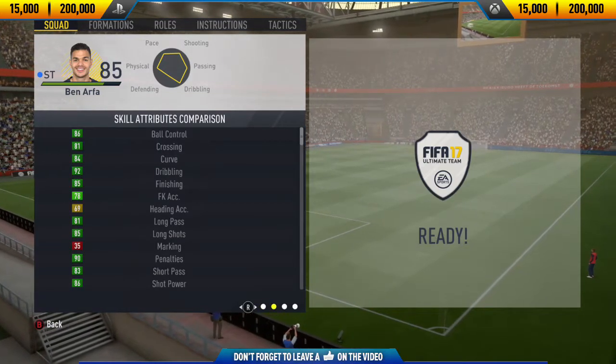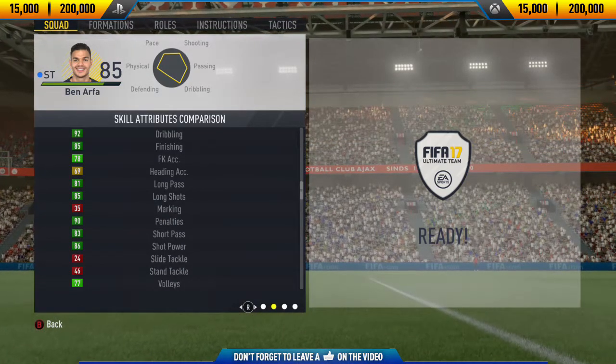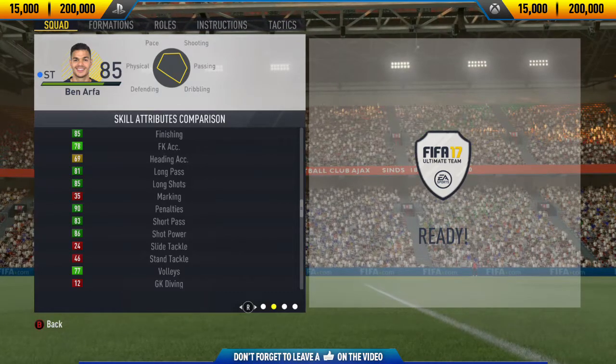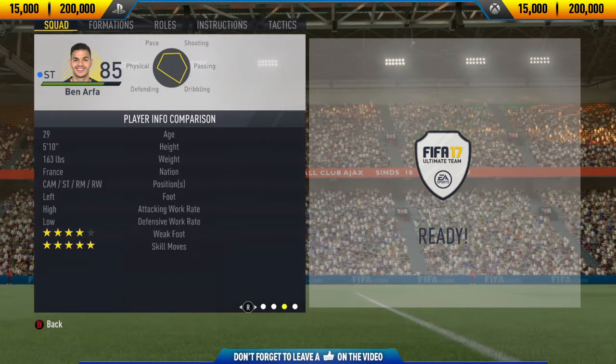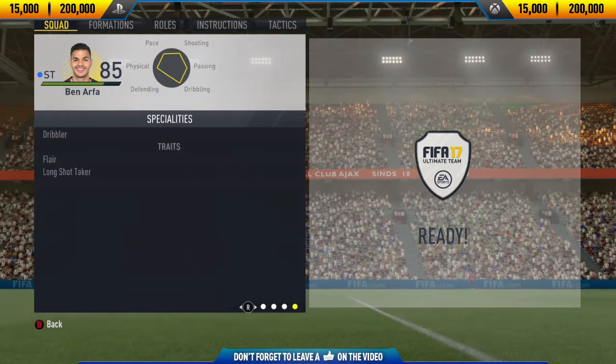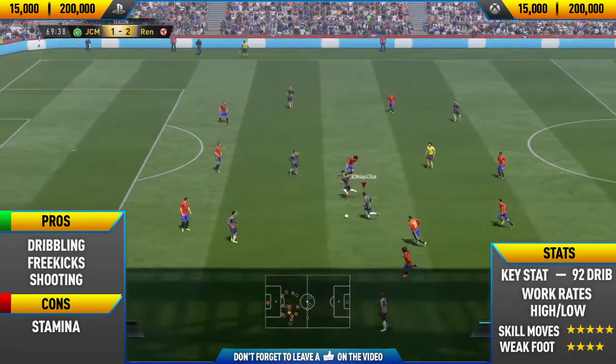One of the goals was actually an insane free kick. If you haven't seen it already, I will leave a link to it in the description. And talking about insane free kicks, as you'll see near the end of this video, I scored an amazing free kick with Benartha — probably one of the best of the year. It went in off the crossbar and then bounced a few times. It's just so satisfying to see free kicks like that.